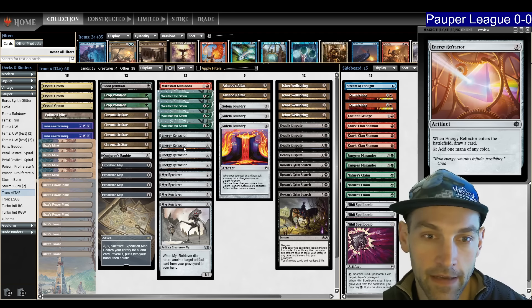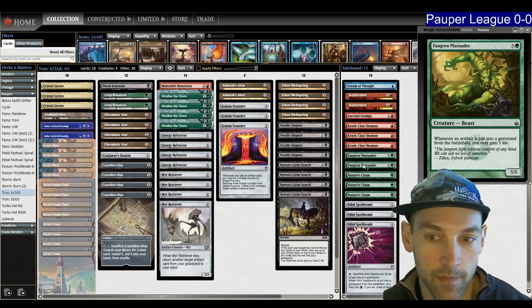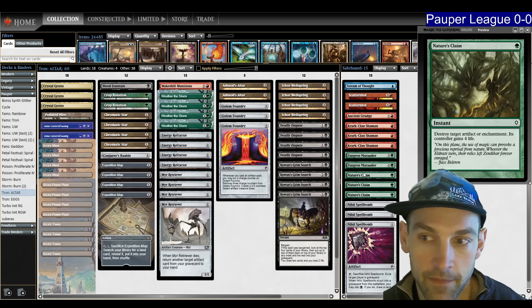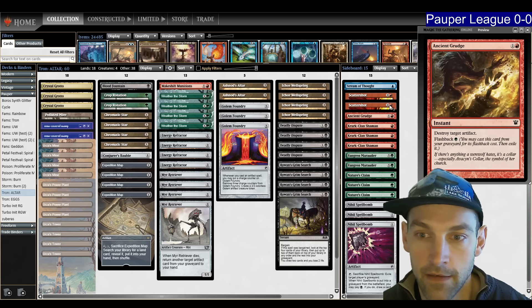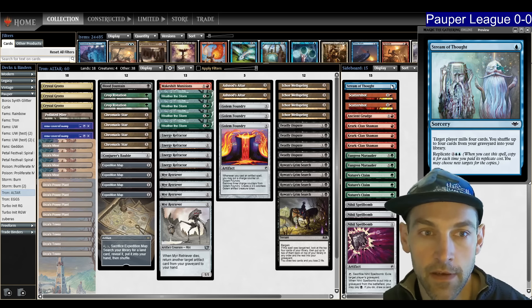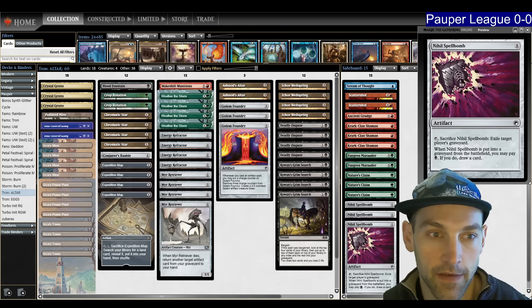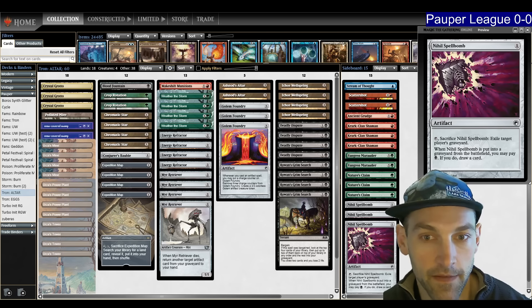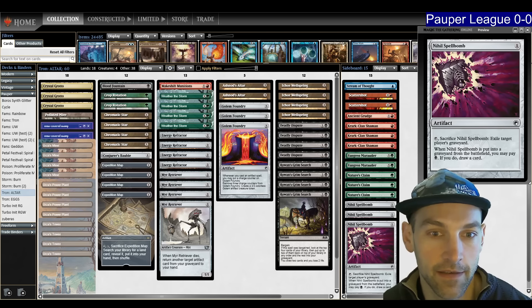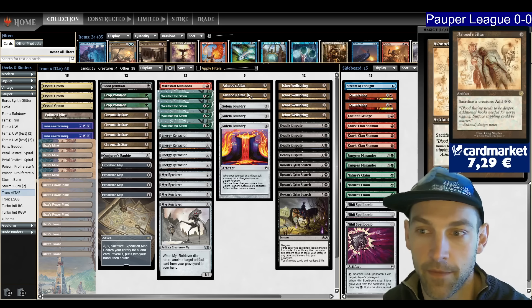We still have eight colored sources with four Chromatic Star and four Energy Refractor. Energy Refractor is the best colored source in this deck. The sideboard hasn't changed too much from other lists — Fangren Marauder for Affinity and Burn, Nature's Claim for Glitters, Grudge for Relics, Scattershot for Fairies, Stream of Thought for Weather the Storm decks. Spellbomb is for Graveyard decks. Ashnod's Altar has a new upgraded printing, which I like.